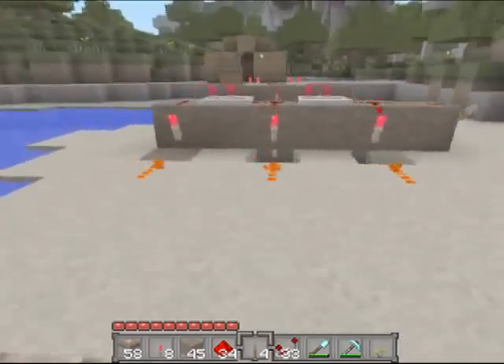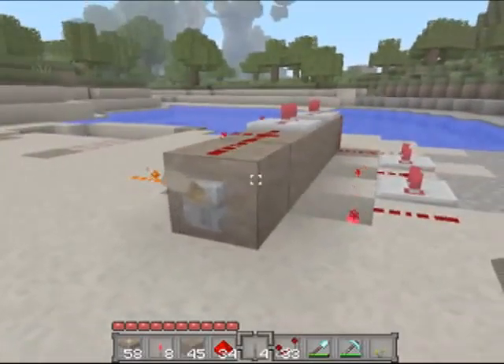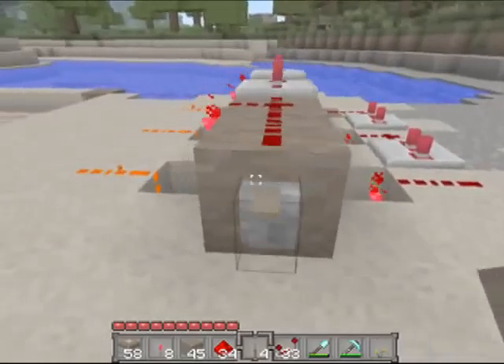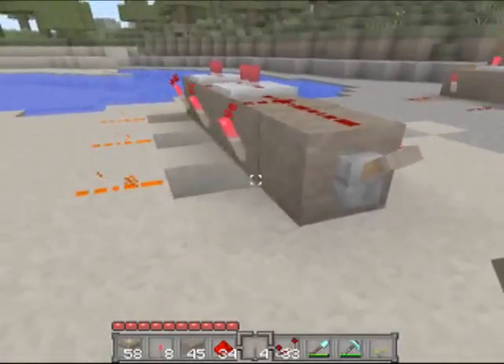This is the first component — the main component that's going to make your elevator work. But there's one more component we're going to need in a little bit. I've already built that component over here, so I'm just going to trash this and go over to that one. But that's how you make the first component.